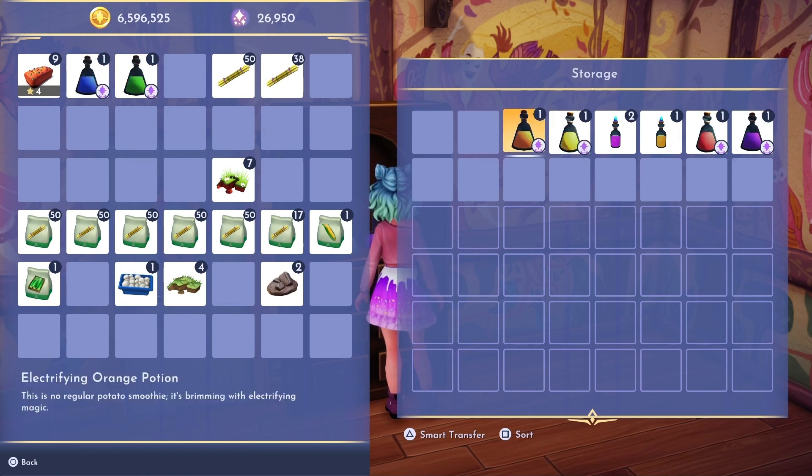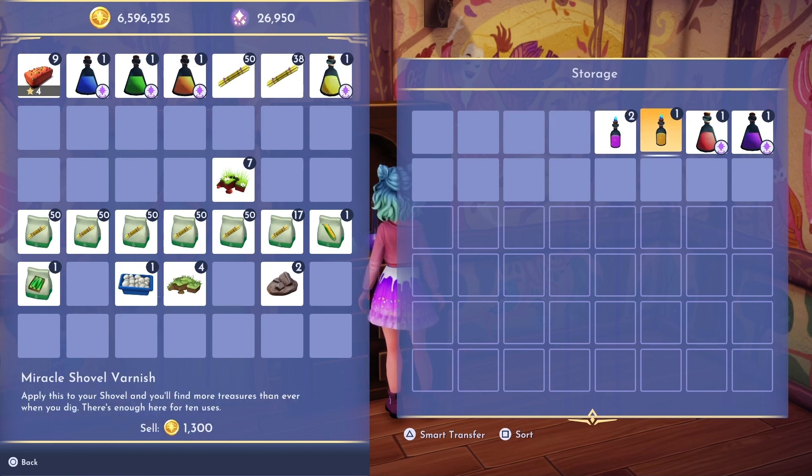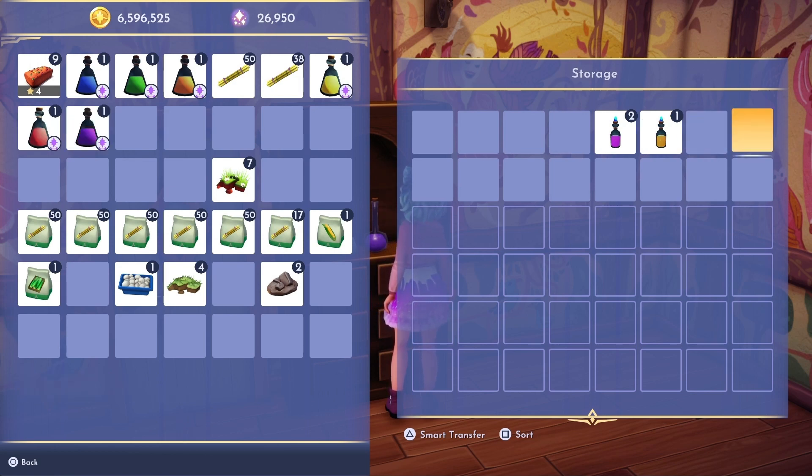So firstly, you will need to have crafted all six potato potions: the brilliant blue potion, the crystalline green potion, the electrifying orange potion, the gleaming gold potion, the raging red potion, and finally the royal purple potion.